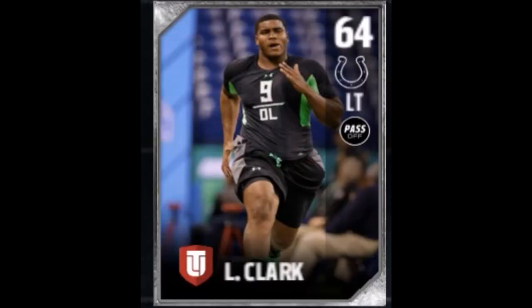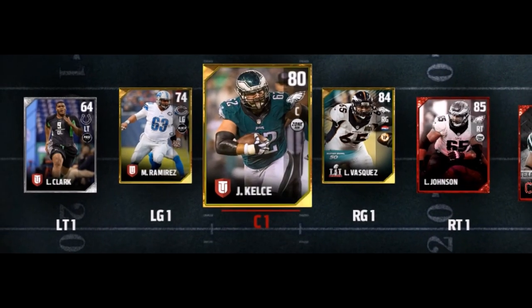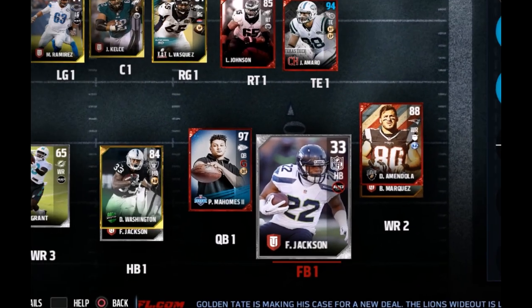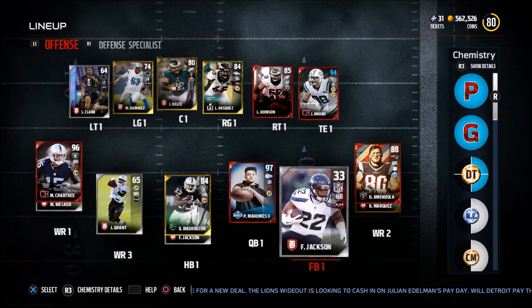Left tackle, we have Lil' Raven Clark. Left guard, we have Manny Ramirez. Right guard, we have Luis Vasquez. And for right tackle and center, I could not find anybody, so I got two random players there. Also fullback, I got Fred Jackson, who was born in Texas. So this is the final product of the offense — take it in because it's a lot better than the defense.